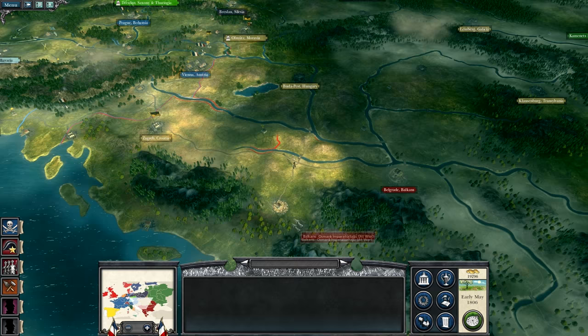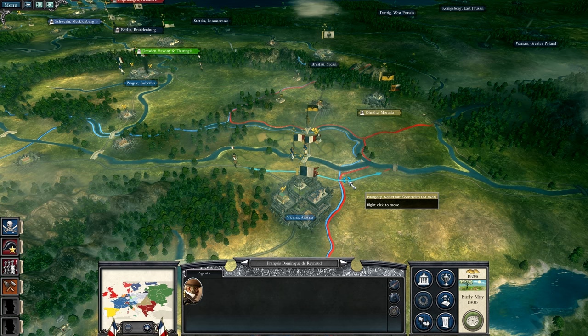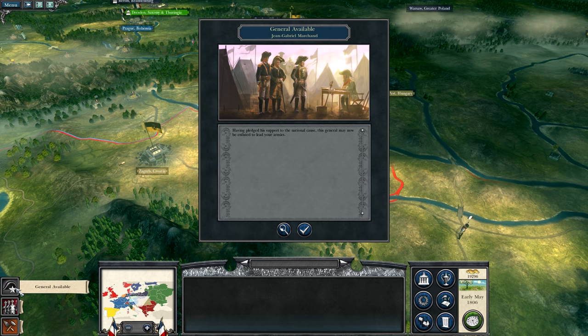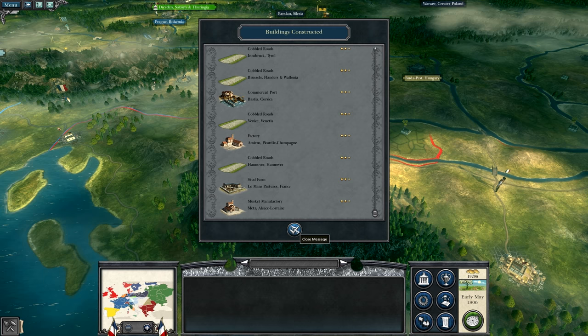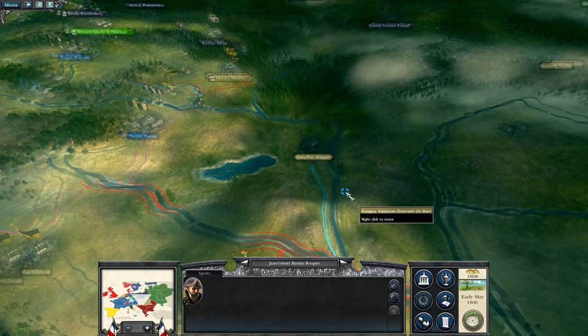Agent detected and then agent recruited — so we have another agent over here. We're going to see about moving him towards this location. Trade route raided — not very nice. General available. Recruitment report: a lot of troops are being recruited, a lot of roads are done, factories, musket manufactory and farms.